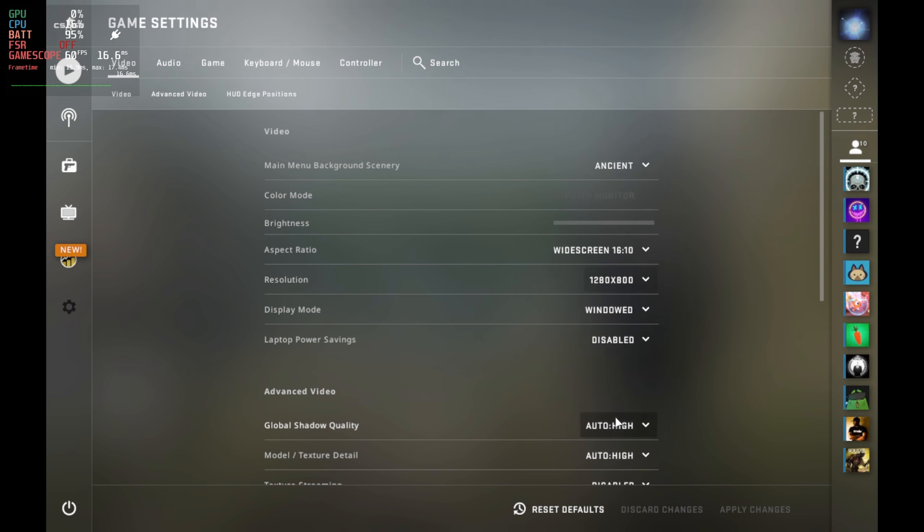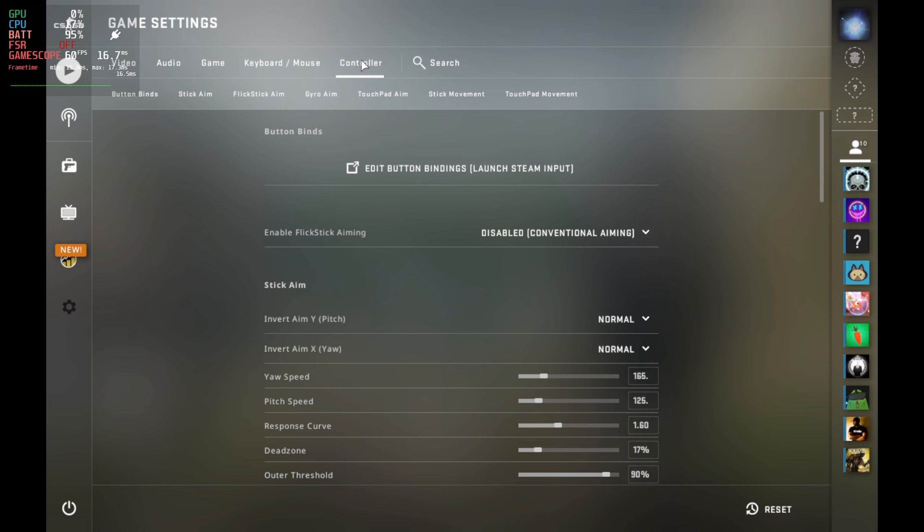Now here's the couple of things that you really need to change. In the controller settings, by default, enable flick stick aiming is enabled. This will cause you to spin almost 45 degrees every time you tap the controller, so you really want to turn this off.